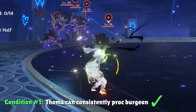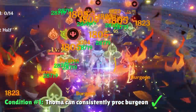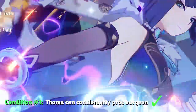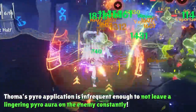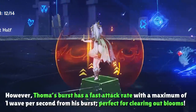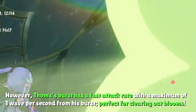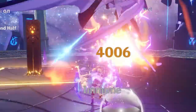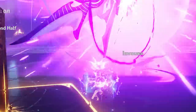Moving into the first condition, Toma can consistently proc Burgeon with each wave of Pyro from his elemental burst. As long as you hit a Dendro core with a Pyro attack, it will rupture for Burgeon damage and does not take into account internal cooldowns like other reactions. This is perfect for Toma because his Pyro application is infrequent enough to not react with the Dendro on the enemy for too many burning reactions, which is the most concerning part of Burgeon teams specifically. Other popular Pyro characters like Yoimiya or Hu Tao not only like to focus Pyro damage and crit stats over elemental mastery, but they also provide more Pyro application than we want with Burgeon teams.